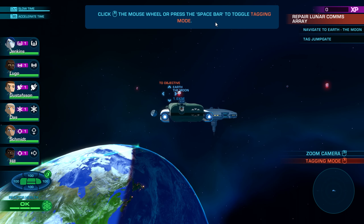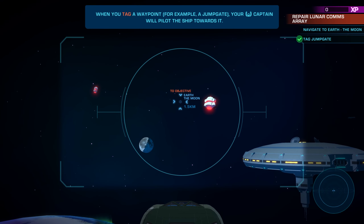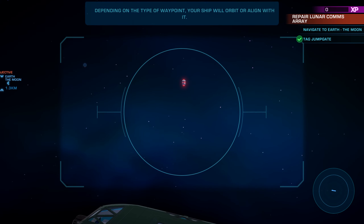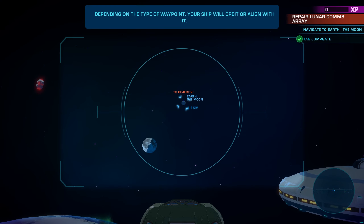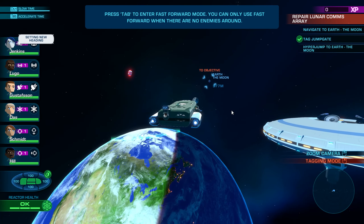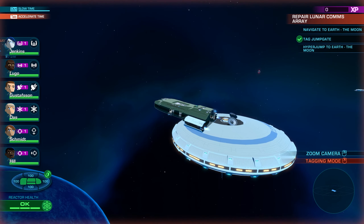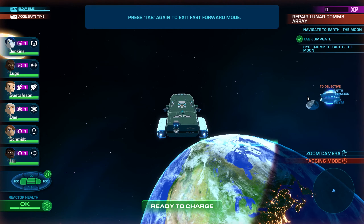So we can target stuff in this mode by clicking the middle mouse button. I think when you tag a point in space you'll just navigate your way to it. Press Tab to enter fast forward mode — you can only use fast forward when there are no enemies around. And it looks like we can slow down time too, so if you need to work your way to an objective you can speed up time.